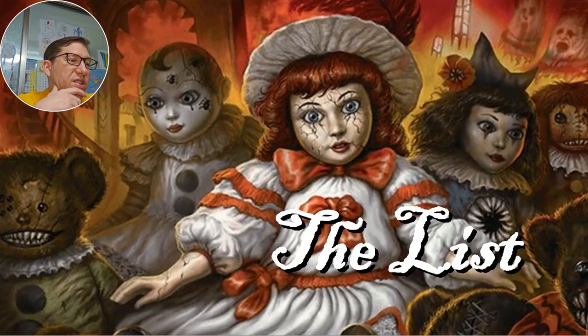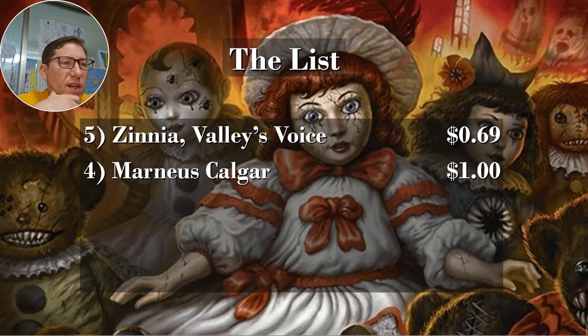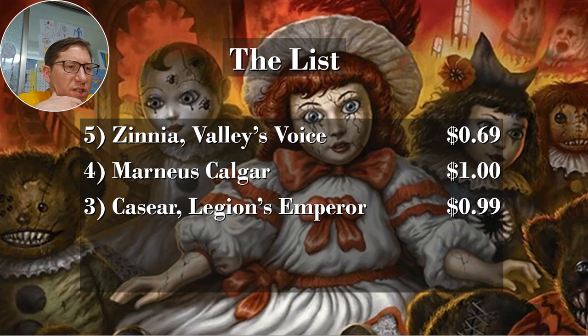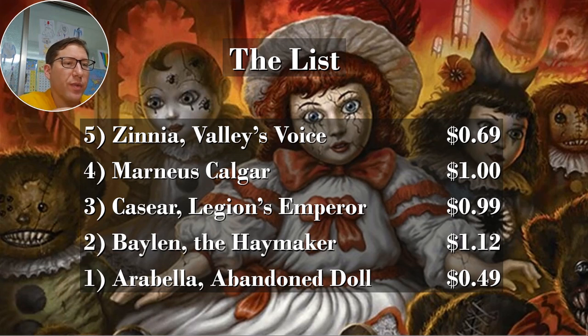Final list: Zina, Valley's Voice at 69 cents; Marinas Kalgar at one dollar; Caesar, Legion's Emperor at 99 cents; Baylen, the Haymaker at one dollar twelve; Arabella, Abandoned Doll at 49 cents — I already have one and should order more before the price goes up.